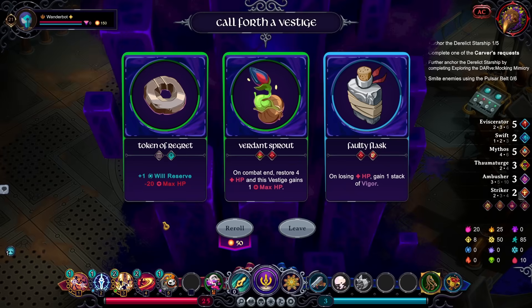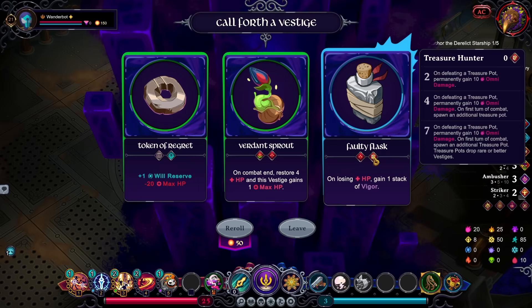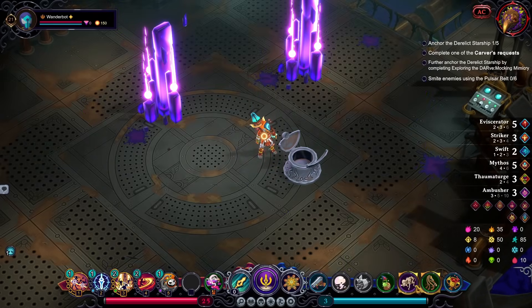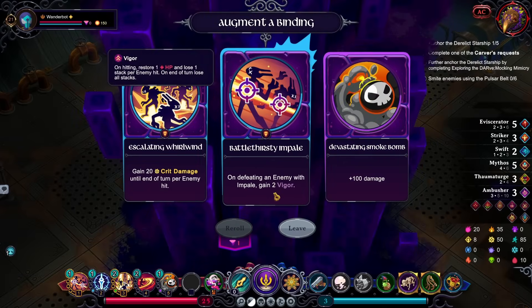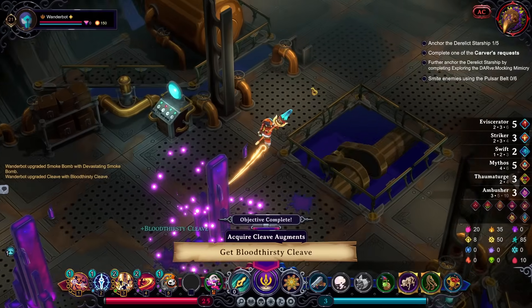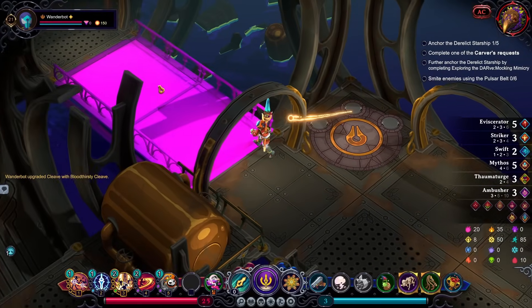Token of regret would kill me — be funny, but would kill me. I could go for the Verdant Sprout. And we also get a Bone Calcifier. Upon defeating an enemy with Impale, gain two Vigor — so that's some healing right there. There's also just Devastating Smoke Bomb. Upon hitting enemies, restore one HP for every enemy hit. Sure, snag those. Probably go to the Sea Breach — I have no other choice.